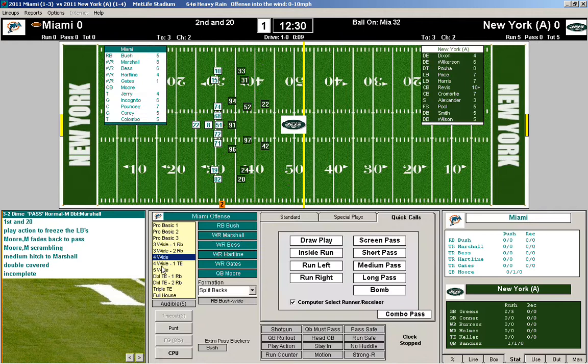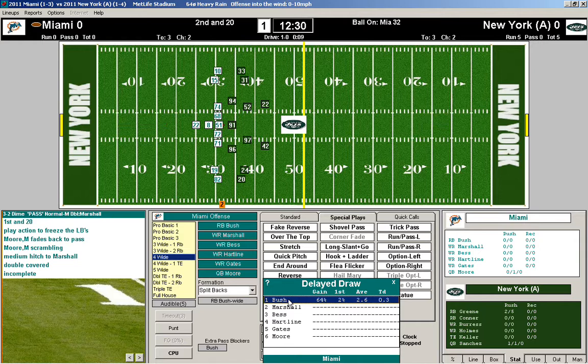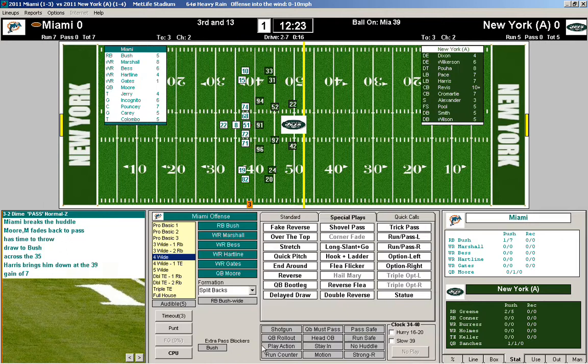Second and 20 — how about a delayed draw? See if we can gain some yardage here. They're showing a 3-2 dime, we'll stick with the original play call and hopefully get some yardage to make it a manageable third down. That was just a gain of seven, so we have a third and 13.